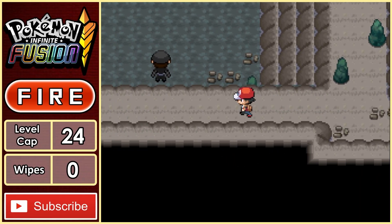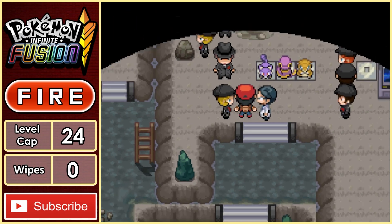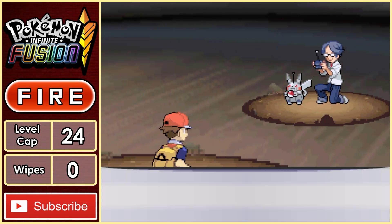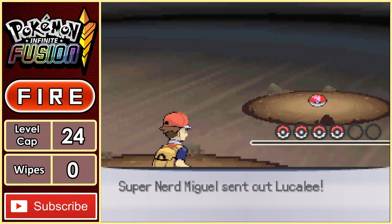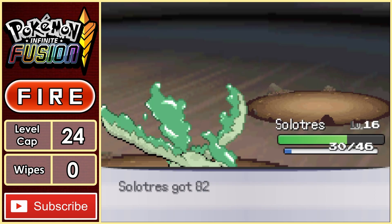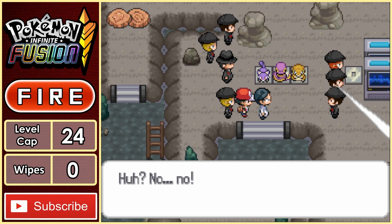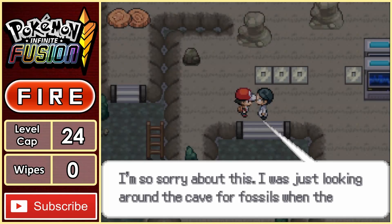Right before we can leave Mount Moon, Giovanni and Team Rocket seem to be experimenting with triple fusions. They force this scientist to take me out, so we start the battle. Wait, this guy's just a super nerd called Miguel? He has a Luka Lee, which thankfully can be taken care of with a couple of Sidewaves from Solutris. It turns out the machine didn't work, so Team Rocket flees the scene without completing the triple fusion.